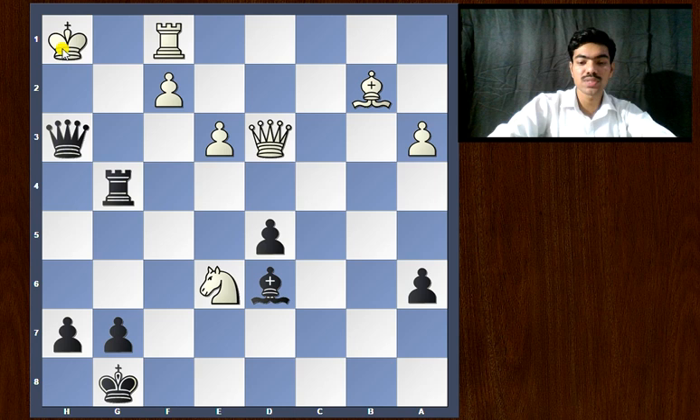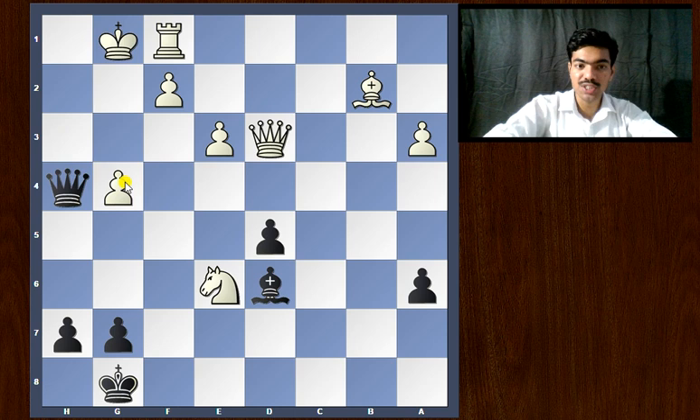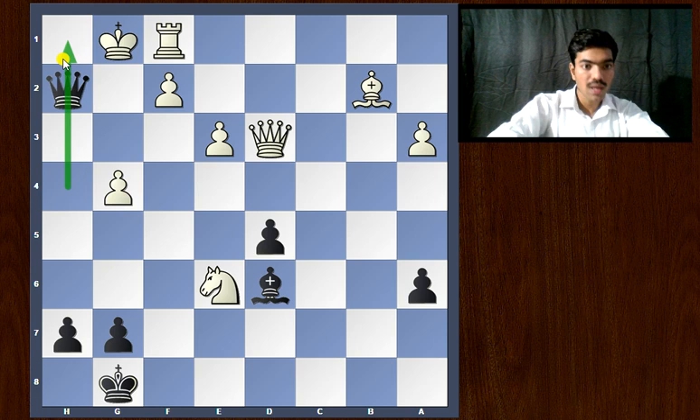Going back, the rook has to be captured. So pawn takes rook, and now the very simple move Queen to h2 — because the h-file was opened — and this is a very pretty line clearance move, and that's a very pretty checkmate. Quite a stunning, stunning combination.